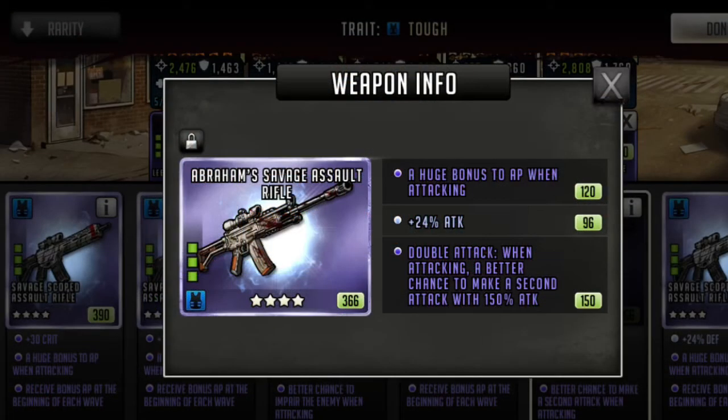Now a couple of examples of weapons you can give Earl. A huge bonus to AP when attacking is necessary. Having crit instead of attack will also help him when disarming. Ideally, a double attack weapon will work really well here. Because he rushes 3 times, he has the potential to land 3, 4, 5, or 6 attacks on his rush.